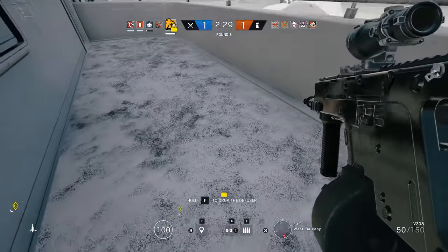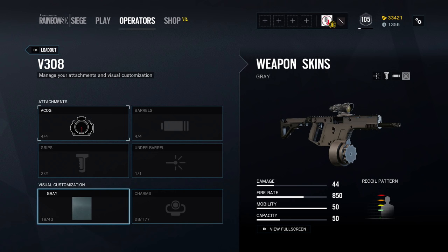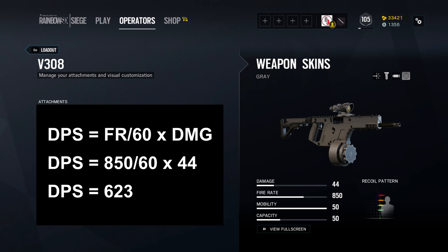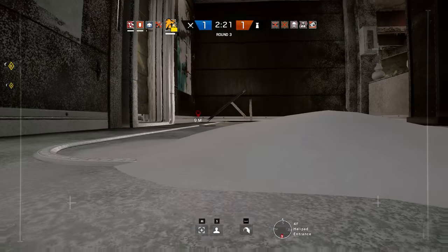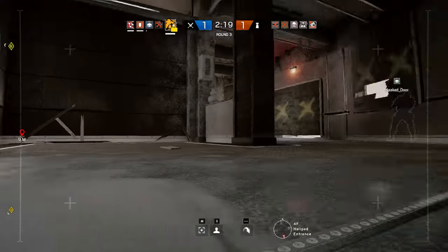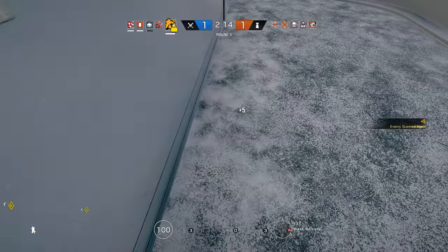44 damage per shot sounds quite powerful but it is only one point above the average for assault/battle rifles in the game, so I would call the V308 a medium-powered gun. What makes this weapon truly great on paper is its outstanding fire rate of 850 RPM, which when combined with the baseline damage gives us a DPS output of 623 against level 1 armour up to 19 metres. This is far better than any of the SMGs and among the assault rifles it is only beaten by the F2 and AK-12 on paper.